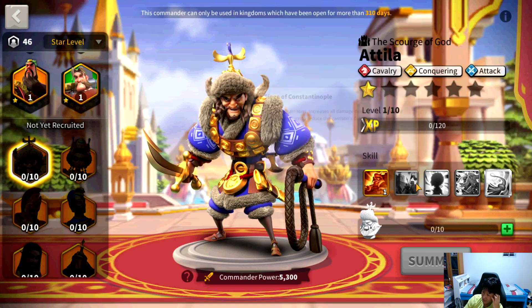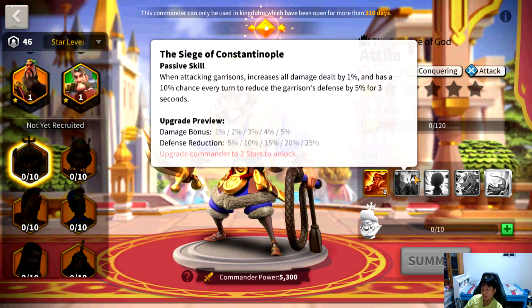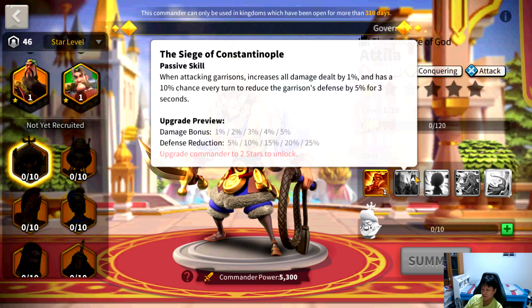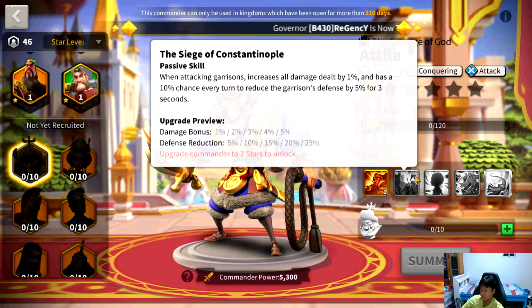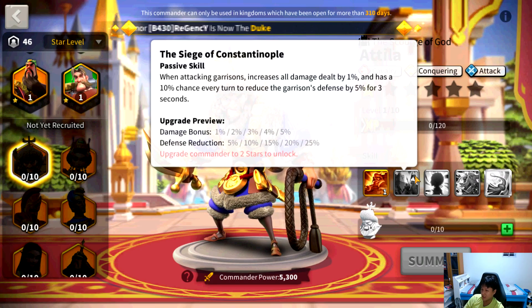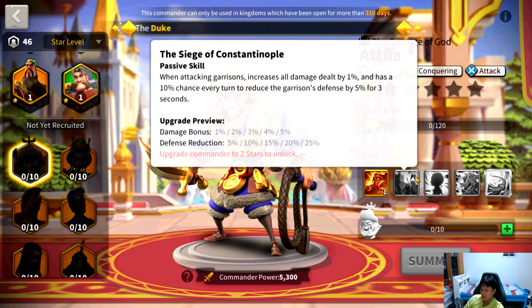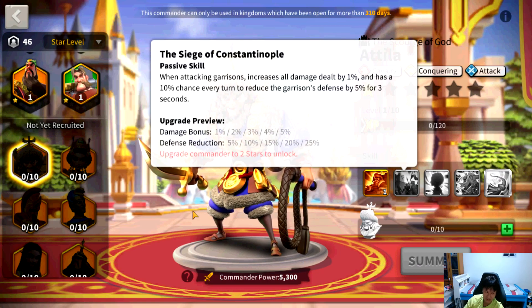Let's move on to the next skill: The Siege of Constantinople. When attacking garrisons, increases all damage dealt by up to a maximum of 5%, and has a 10% chance every turn to reduce the garrison's defense by up to a maximum of 25% for three seconds. The numbers here are not that huge for obvious reasons because Attila is already super powerful. It's only a 10% chance every turn, but if you're lucky enough to get it to activate, your Attila will be dealing some serious damage. 25% damage reduction — that's pretty crazy. The 5% damage bonus obviously won't affect much, but better than nothing.